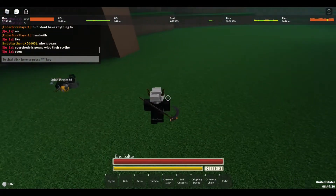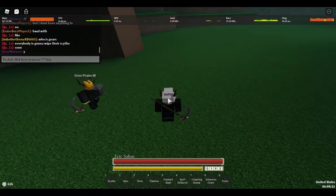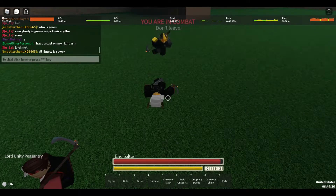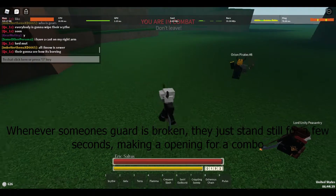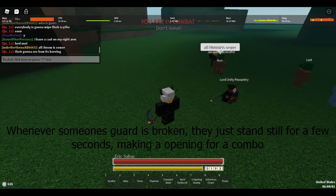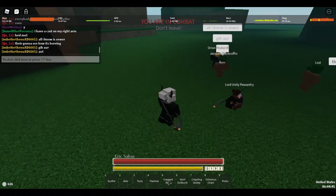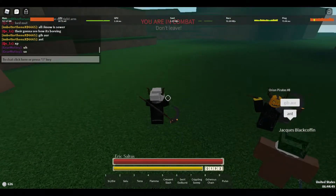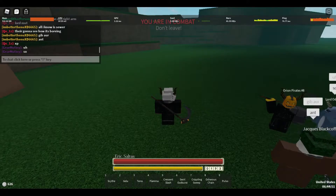During that charge-up time you can be hit, and if you get hit you'll be interrupted and the attack won't go off. This can be comboed with other abilities. It can also break guard - so if someone is blocking and you break their guard, they'll be stunned, letting you pull back and punish.